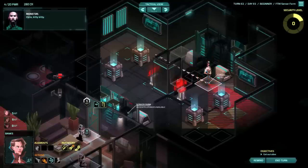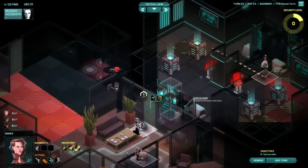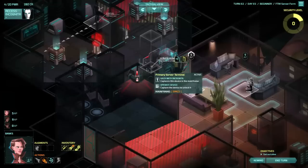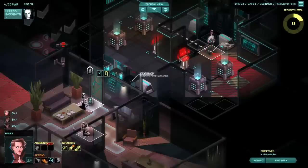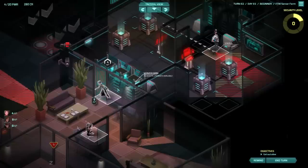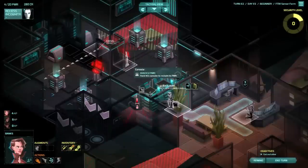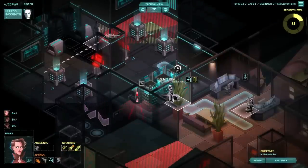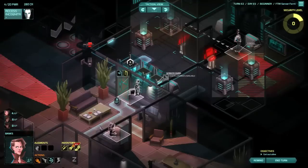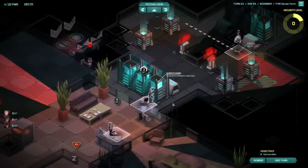There is a guy here. How are we for 5 AP? We should be able to enter and still hide, unless he's looking straight at me — which he isn't. Close the door behind you. We can't move super far. If he's gonna move there, let's lower the walls for a second, stay there, and wait.